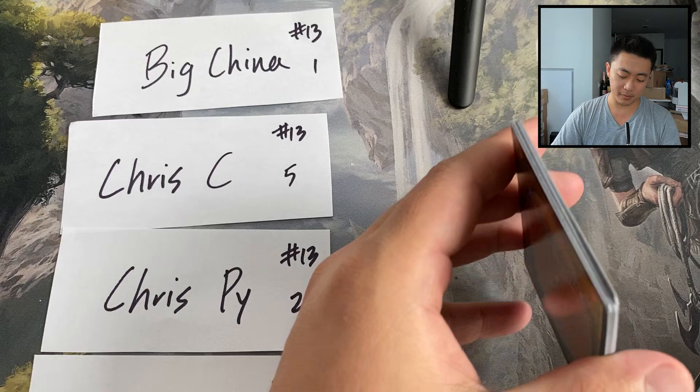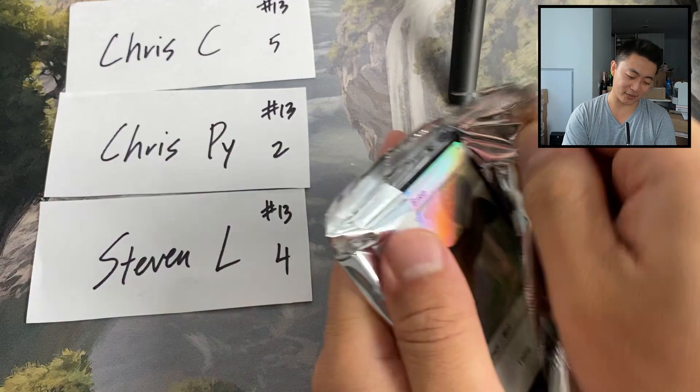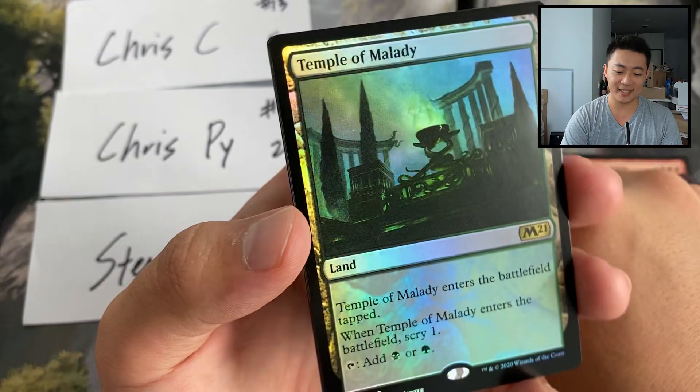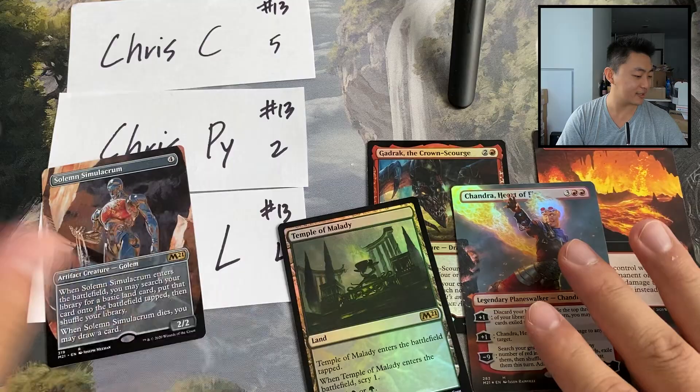Three mana, 4/5 flying dragon that can't attack unless you have four artifacts — it's not that big of a ask. Chris C, we have five packs for you! Got a foil Eliminate — actually really cool — foil swamp showcase, and a Fiery Emancipation! And another Gadrak. Temple of Malady, Fiery Emancipation — really sweet — Solemn Simulacrum, and Chandra, Heart of Fire. Two mythics in one pack, this is a really red hot pack!